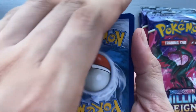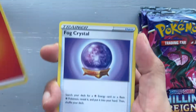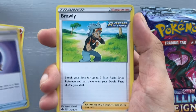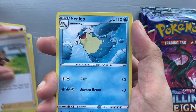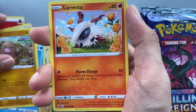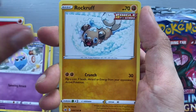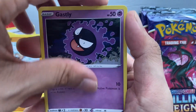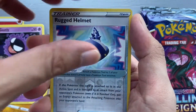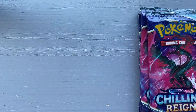Next pack is Articuno — let's guess the energy: fire energy. Nice, we got fire! We have a Fog Crystal, a Brawly, a Sealeo, a Diglett, a Larvesta, Inkay, Rockruff, Ghastly, a Rugged Helmet reverse, and a Weezing non-holo rare.